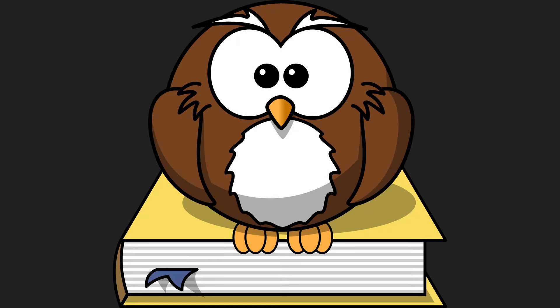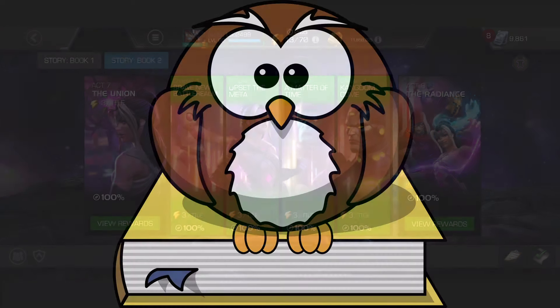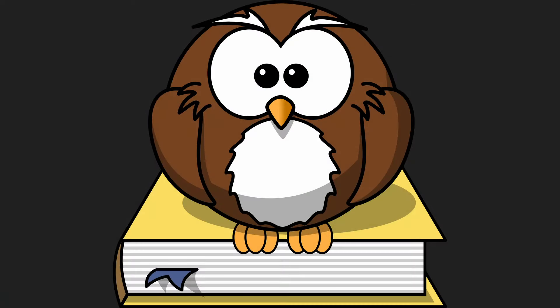Greetings, and welcome back to the MCOC Encyclopedia. Today we'll be continuing our journey into Act 7, covering all of the easiest paths. If multiple paths are an option in a quest, I will cover them all. Remember that this is just what I found easier, and your roster and experiences may vary. So let's dive in.